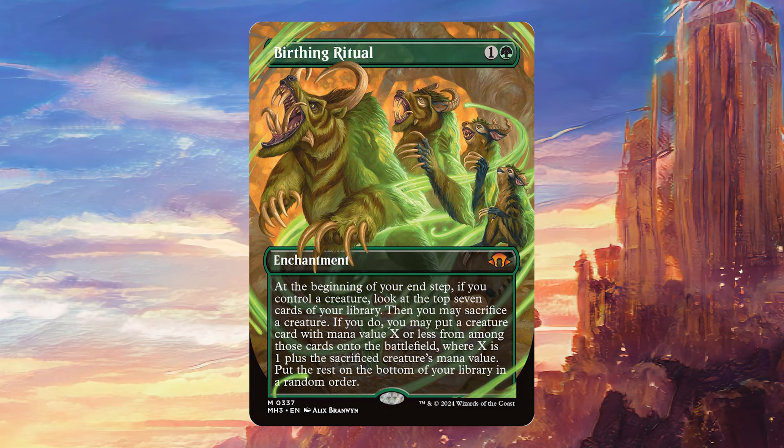That is a huge upside, but of course the biggest difference between these two cards is the fact that Birthing Ritual costs only two mana. This can come down very, very early and give a lot of value to your deck. In a deck with a reasonable mana curve, for example, you might be able to play something like Wood Elves early on, then play Birthing Ritual, look at the top seven cards of your library, and if there's something that costs four or less there, you can just sacrifice your Wood Elves and get it for free.